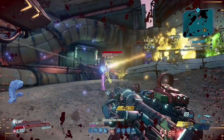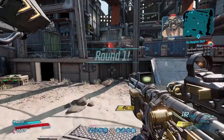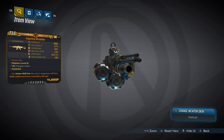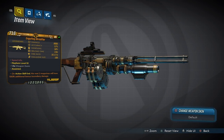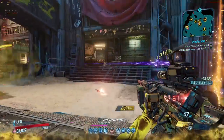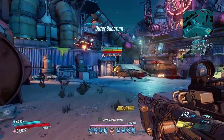We open this countdown of the top 10 legendary assault rifles in Borderlands 3 with the Shredifier, an extremely rapid-firing weapon that can come in any element including kinetic. It has an increased chance to drop from Titan, the final boss of the Slaughter Shaft. The Shredifier is the single fastest firing weapon in the entire game, matched only by the Tizzy at full speed. It comes with a 100+ round magazine and fires at over 16 rounds a second.